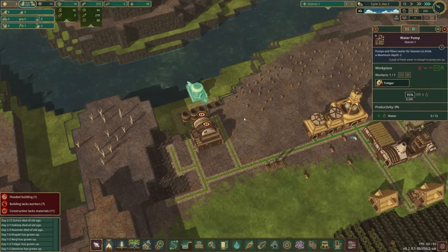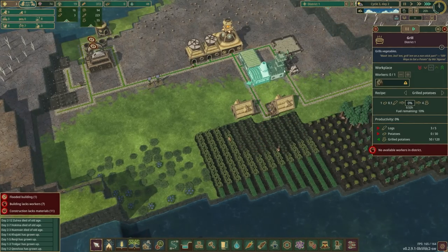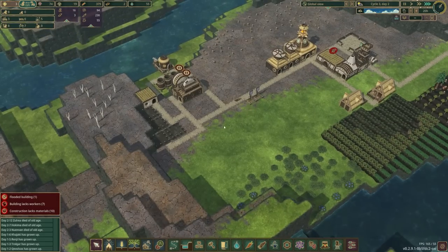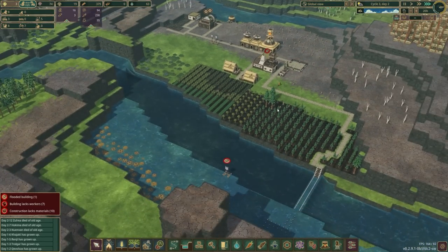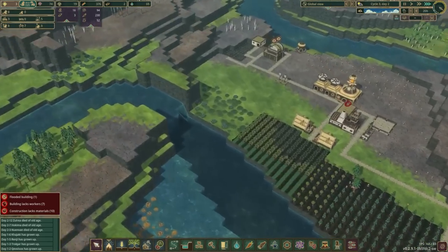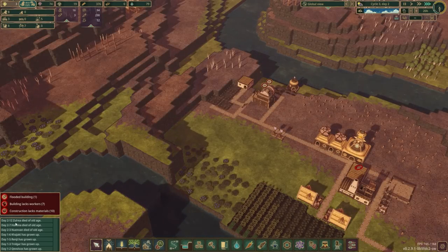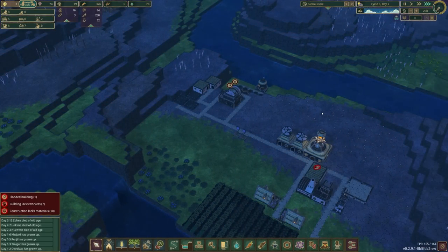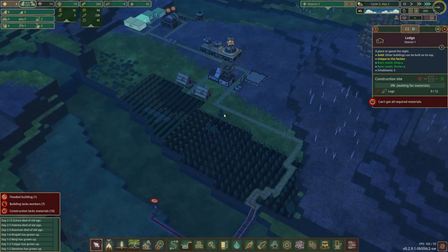Unpause the water pump — it should always be prioritized. Okay nobody's working the pump. This guy is going to need to be working here, but we kind of don't have enough beavers. At least we have that one lodge built. This is going to be a mess if this doesn't work right — I'm pretty sure we're going to have a lot of beavers dying soon. I think they only really live to be 40 or 50 days, and we're already just about at 40.